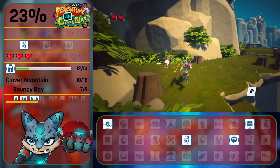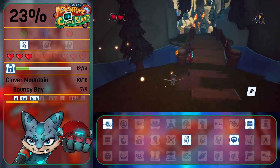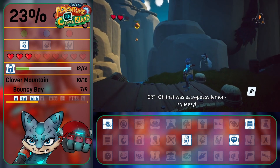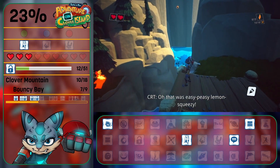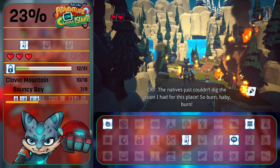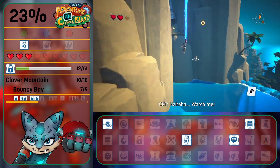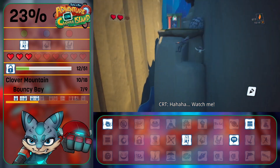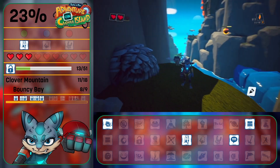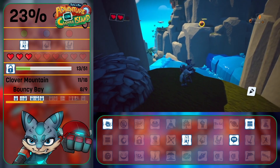Let's see here. Oh no! How could he do this? That was easy-peasy, lemon-squeezy. The natives just couldn't dig the vision I had for this place, so burn, baby burn! Wow. That was a secret — not anymore. And that's the only thing you can do here.